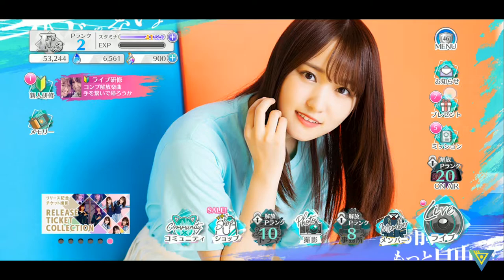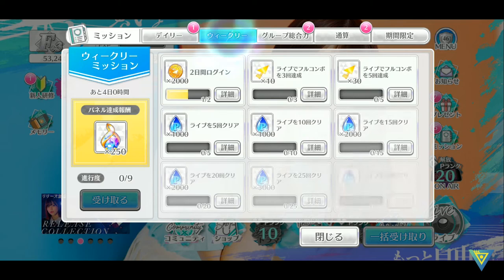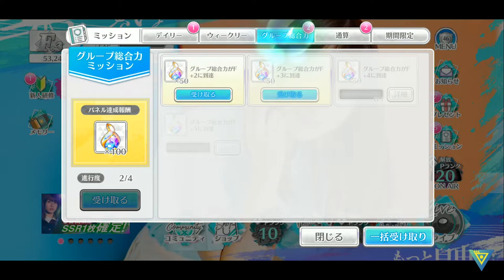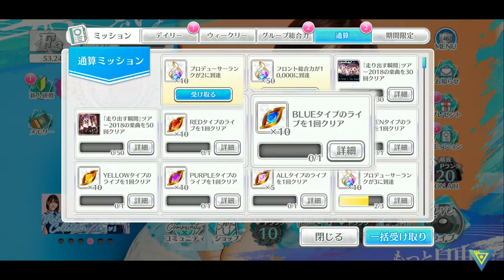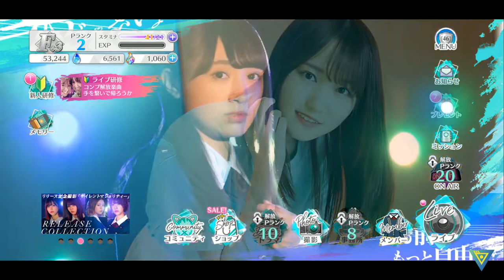Here is your mission tab and then your present tab. If you click on mission, all of this is the daily mission which you can clear every day to get an extra 50 gems. Then there are weekly missions — here you have lesson points, money and key chips. The key chip is the key piece which allows you to exchange for awakening materials. Here is the group overall strength missions, and this is also an achievement tab which records all the scores that you have cleared — for example, blue type live clear one time. Here is the limited event which grants you gacha tickets.